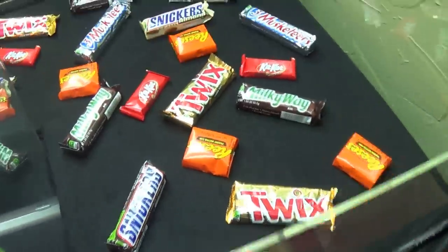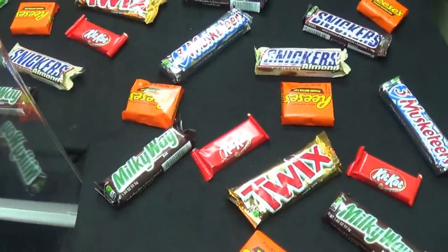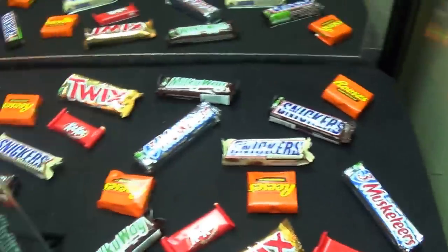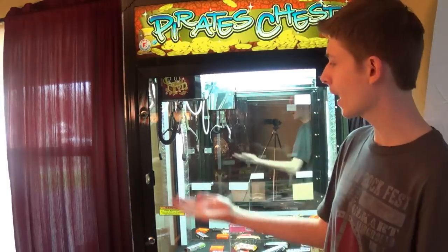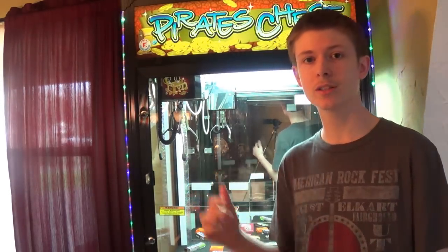Oh my god, look at this. This is making me so hungry. I'm probably going to have to eat one of these in a minute. Kit Kat, Milky Way, Twix, Pink Bar Cups, Three Musketeers. Snickers almonds. So yeah, I got the chocolate in the machine. I got my claw grippies on today — that is going to help grab some of the chocolate bars and give me a nice advantage.